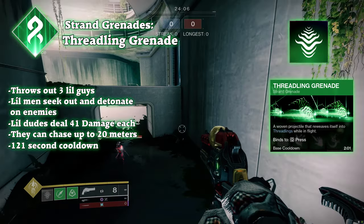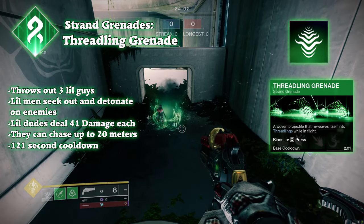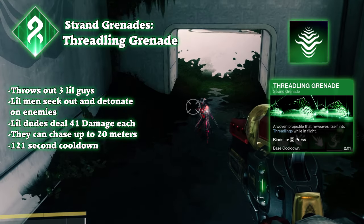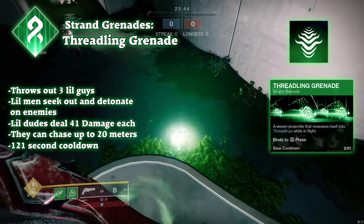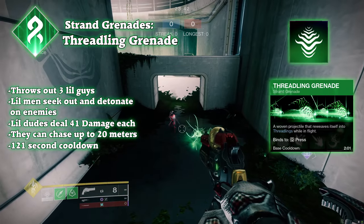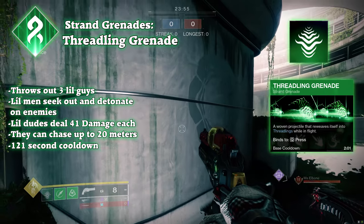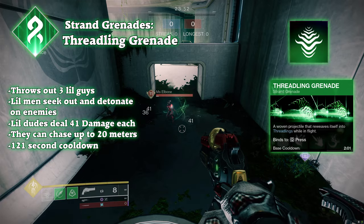The grenade that lets you summon ghoulish little guys: the Threadling Grenade. When thrown, it will travel until it hits a surface or about 12 meters of airtime, then split into 3 Threadlings. These Threadlings are similar to cold snap grenades in that they track enemies and, when in proximity, leap towards an enemy and explode. This explosion deals 40 damage each, and if all 3 hit, it's a total of 120 damage.